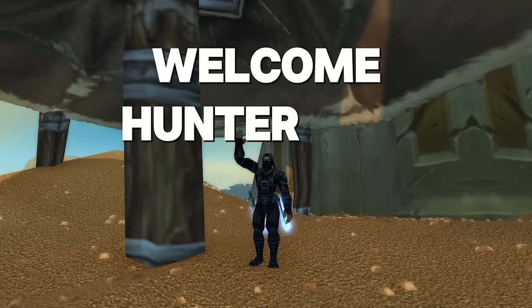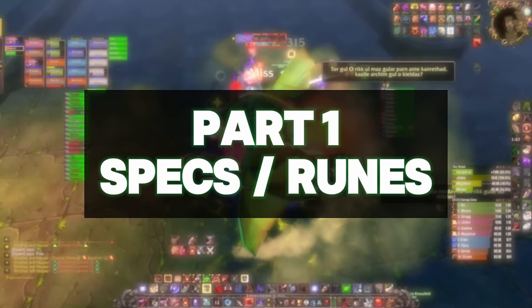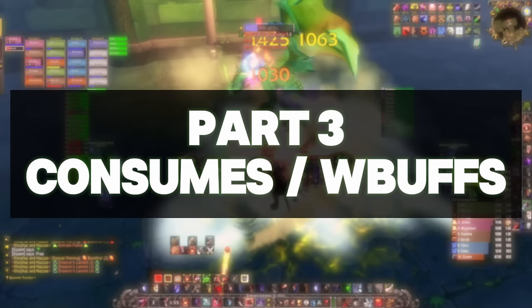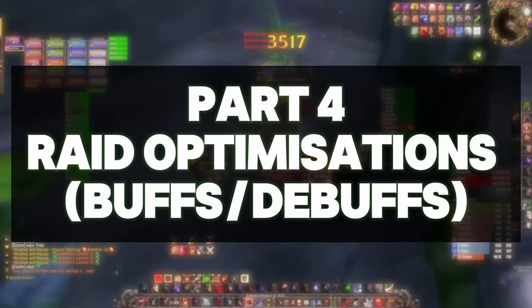Welcome to the only Hunter DPS guide you'll ever need, and learn how to parse 99 in Sunken Temple. This detailed guide will be organized in several parts. We will first go over the different specs and runes, then talk about gear and professions. Part three covers consumables and world buffs, part four is raid optimization with class buffs and debuffs, part five covers our rotation, and finally we'll go over every boss in the raid.